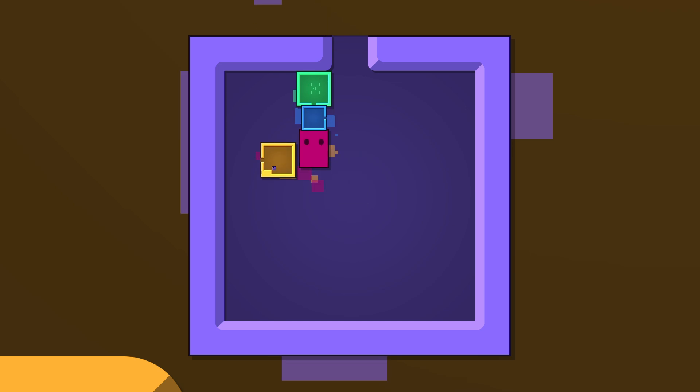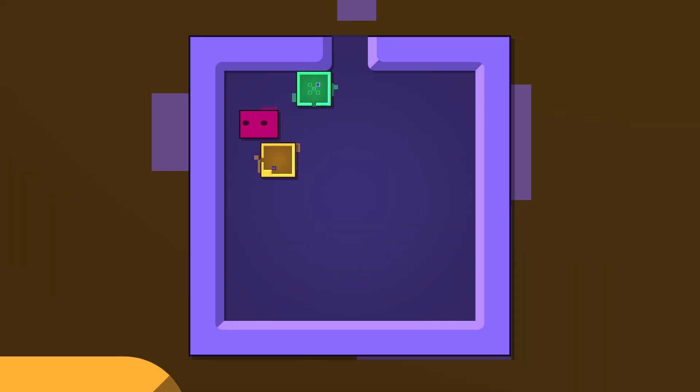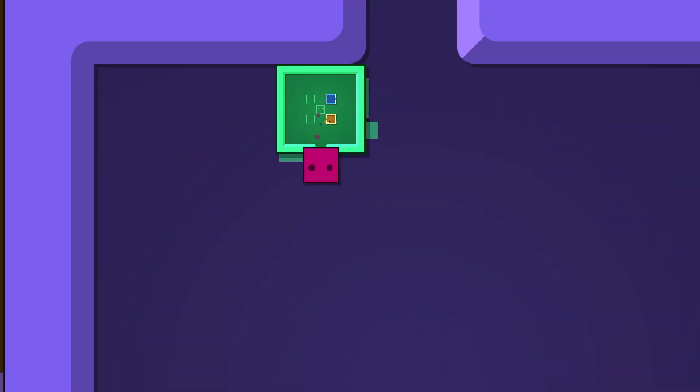Now go back inside the purple box, put this inside the green box, put it on the top. And then put this over here, make sure it's on the bottom corner.